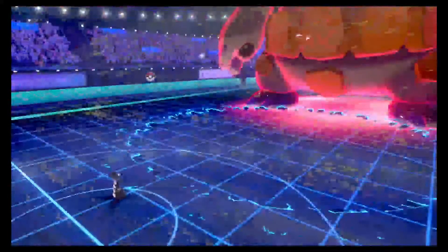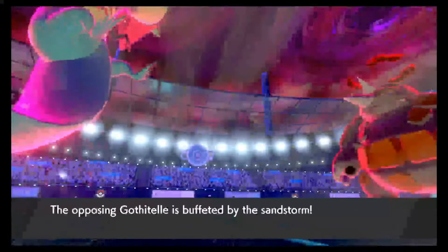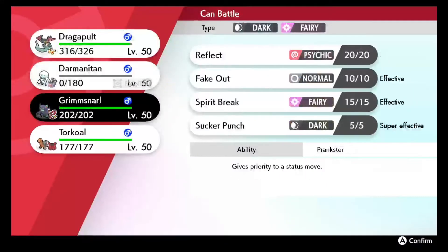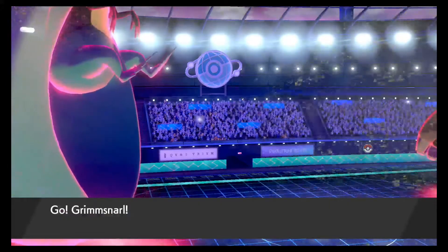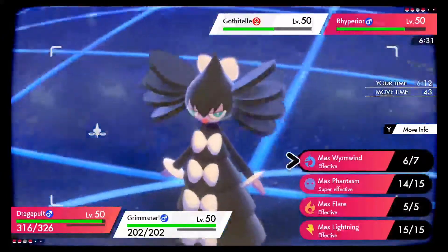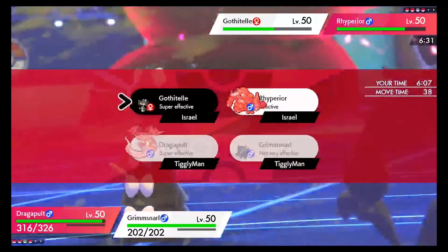We avoid the Hypnosis - that's all that matters. Let's get this guy's Attack down to nothing. It's a bummer that the sandstorm is up because this Max Wyrmwind is not doing as much as it should. If that sandstorm wasn't up there'd be like an extra 50% to that. Rhyperior is a very tanky mon especially with Solid Rock - taking a quarter less damage from super effective hits. I want to make sure this Dynamax is completely useless.